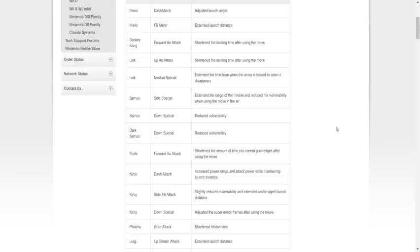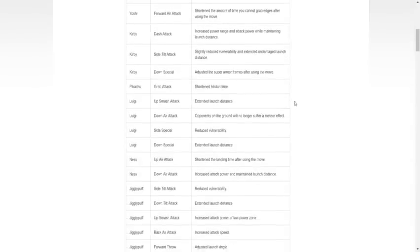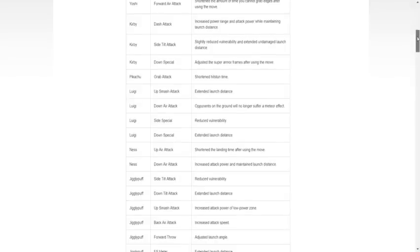Yoshi forward air: shorten the amount of time you cannot grab edges after using the move — that's buffed. So far, mostly buffs; we haven't seen too many nerfs yet. Kirby dash attack: increased power range, attack power will maintain — buff to dash attack. Side tilt: slightly reduced vulnerability and extended undamaged launch distance — kind of a trade-off, a little less vulnerability but more launch distance, not bad. Down special: adjusted super armor frames after using the move — we don't know if that's a buff or a nerf.